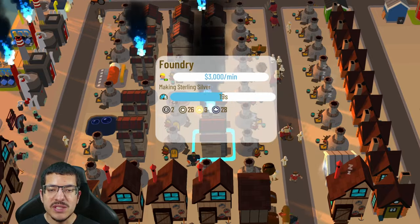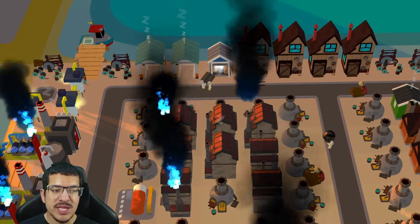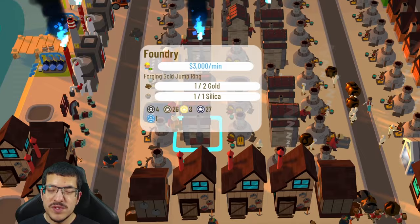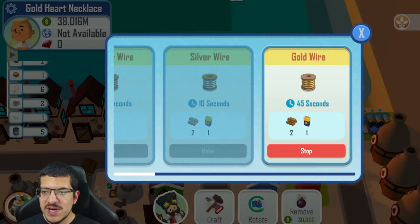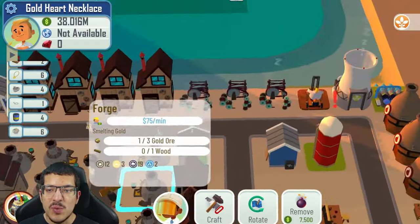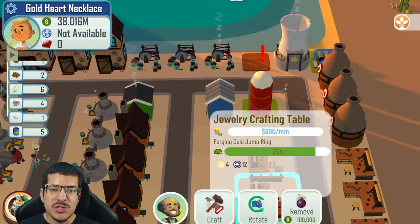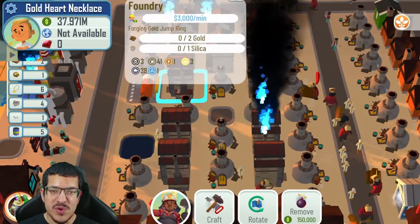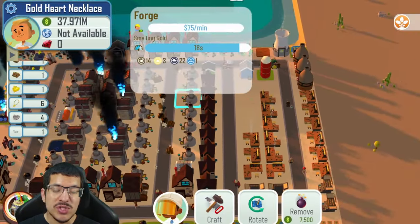There are a total of 12 foundries. One is making sterling silver — it doesn't require silica but requires silver and copper — which is one of the requirements for the sterling silver jump ring, made in two foundries. Then seven foundries are making the golden jump rings. Making gold jump rings in the foundry is more efficient: in the wire mill it takes 45 seconds, whereas in the foundry it only takes 30 seconds, and you're making the gold jump ring directly rather than making wire first and then converting it at the jewelry crafting table.